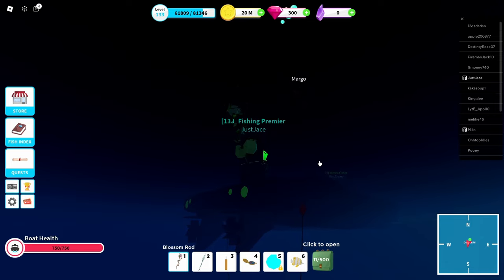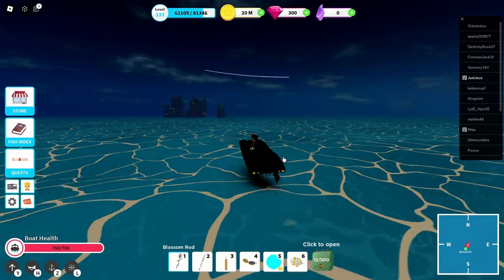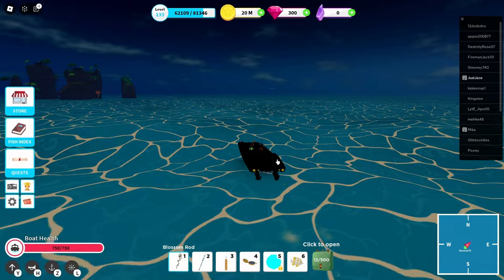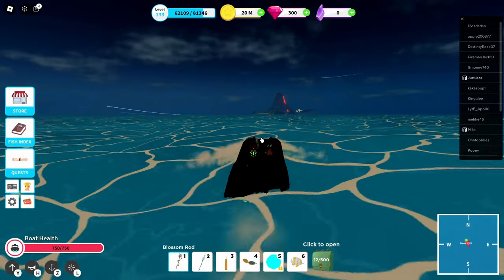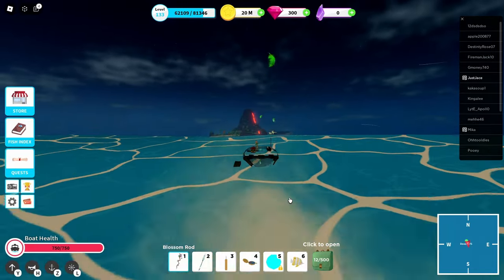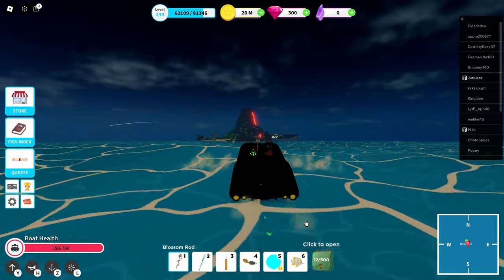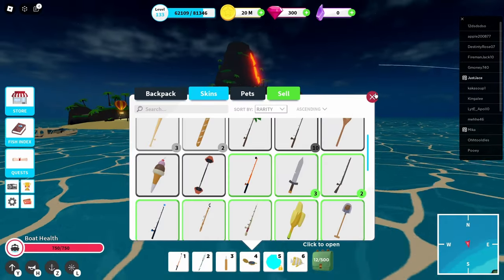I haven't played this game in a while so I'm not sure what all the mythicals are. That's going to be the trick — just making sure you know which fish are mythicals and which ones aren't. Let's try it somewhere else. There's only one place this doesn't really work, and I think it might be lava areas — because you can't really see through lava.